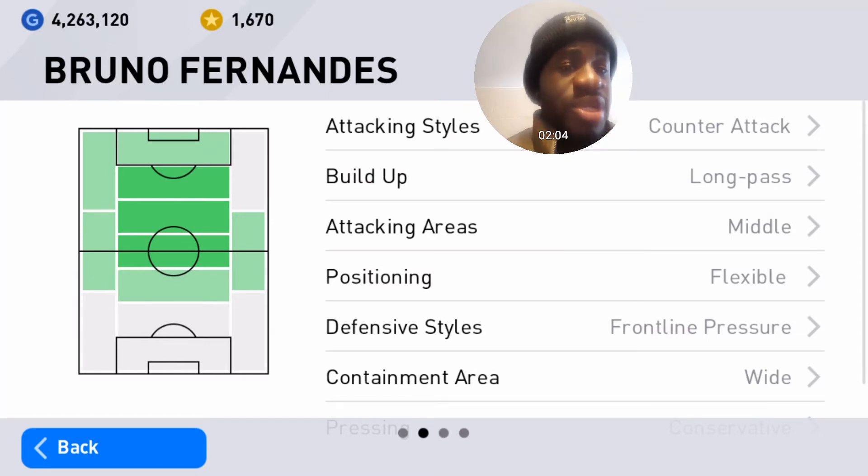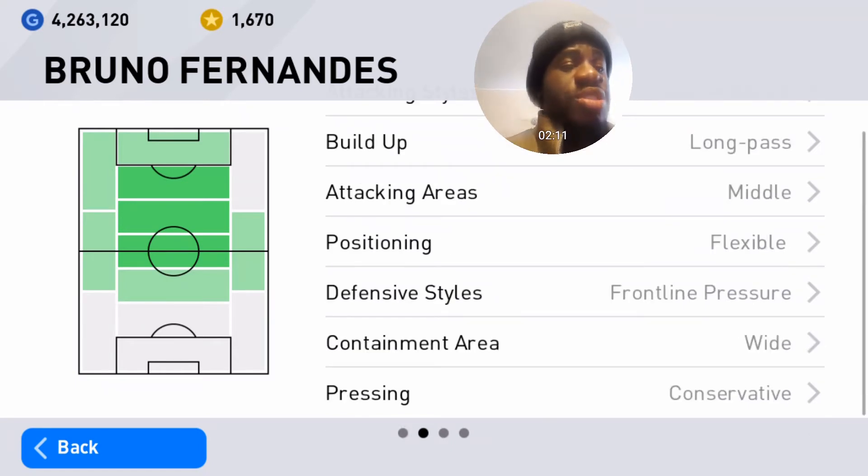His attacking style is counter attack. Build up is long pass, attacking areas is middle, positioning is flexible. Defensive style is front line press, containment area is wide, and his pressing is conservative.